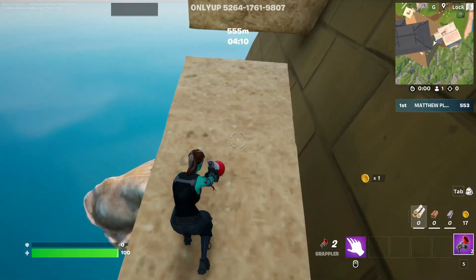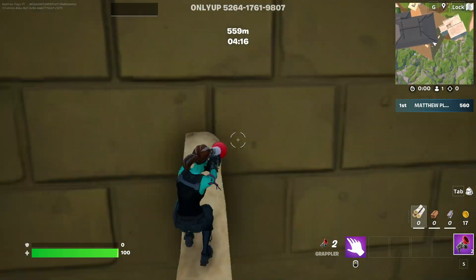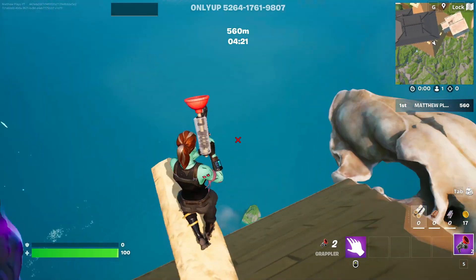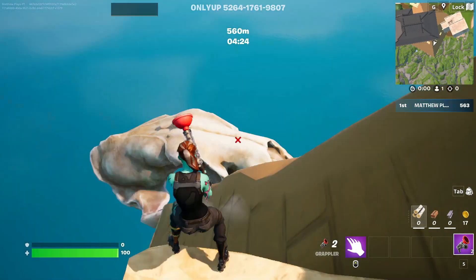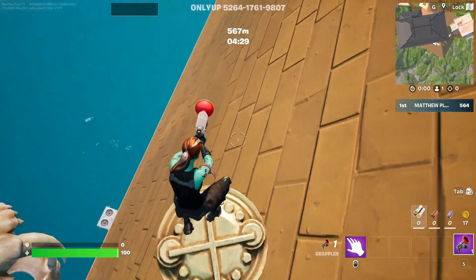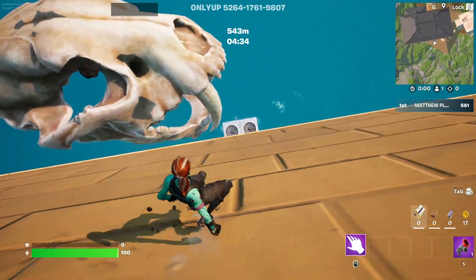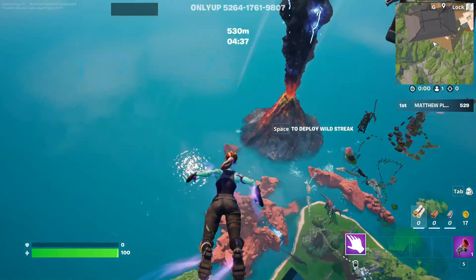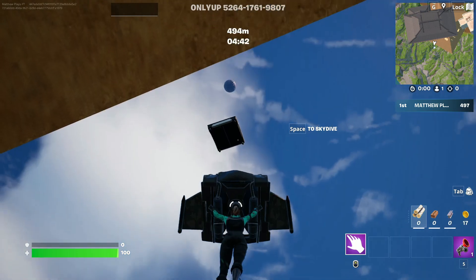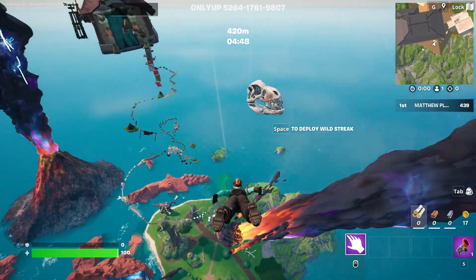Once you get to the back of the pyramids, take your time and complete all these jumps. Keep your grappler out so that if you mess up, you can save yourself. Go ahead and jump on this. Down here there's going to be another skip — this is the third skip in the video. Hit the skip and it's going to launch you all the way up into the sky. That's going to be one of the newer skips inside of the map.